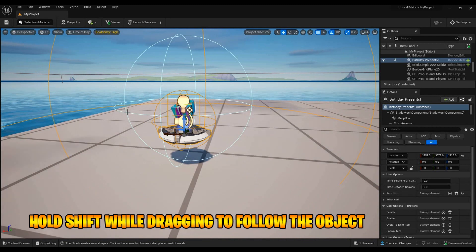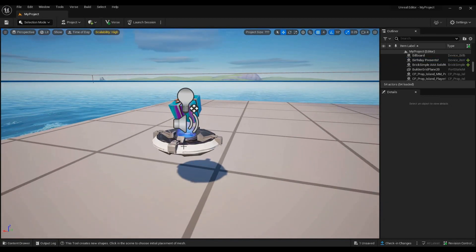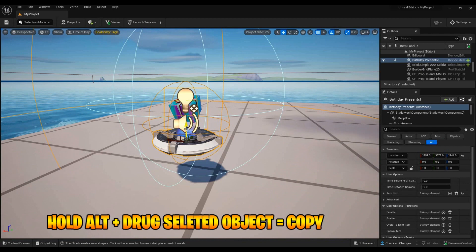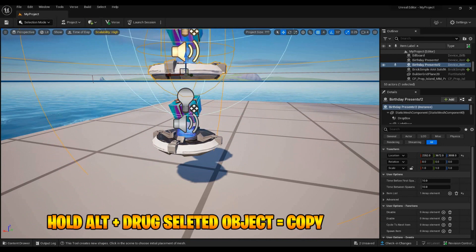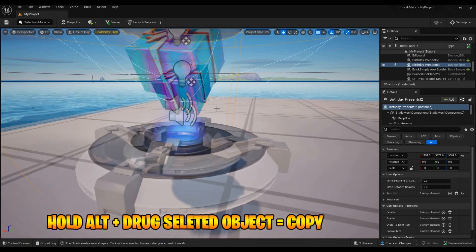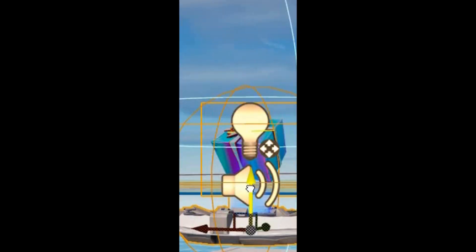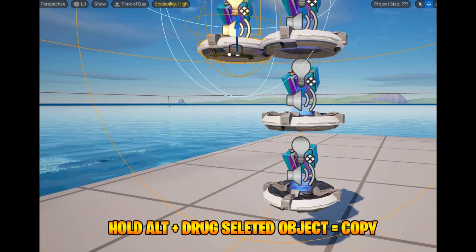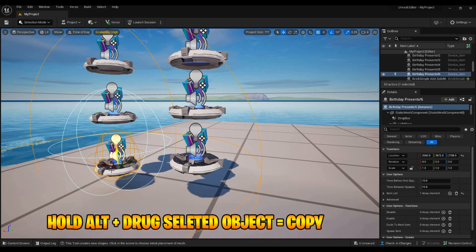If you want to duplicate something really fast, select the object, go to the arrow, and hold Alt while pressing up. It will keep duplicating as you push up. Hold Shift so you can see what's happening. This is just a faster way to duplicate things quickly.